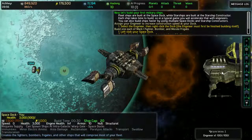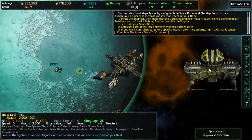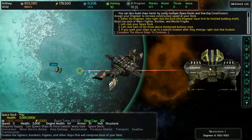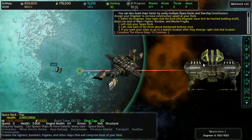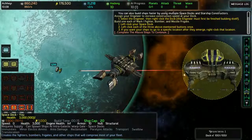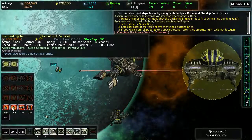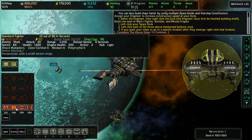Engineer is first. Okay, you go over there. Then left-click your space dock, and we're going to build a Mark 1 fighter, a bomber, and a missile frigate. Which is that, that, and that.